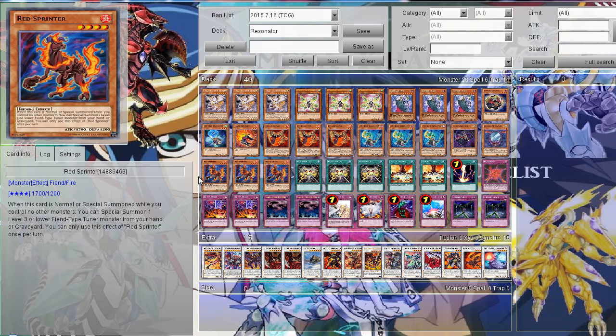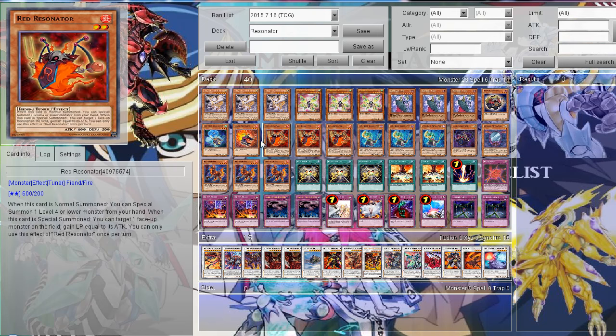The last three monsters are three Red Sprinter. It's definitely really good in the deck. It's a level 4 monster, so you can't summon level 8 Synchros directly with it. When this card is normal summoned while you control no monsters, you can special summon one level 3 or lower Fiend-type Tuner from your hand or graveyard. So it's really good to make one-card Synchro plays — all the Resonators are targets for this card.